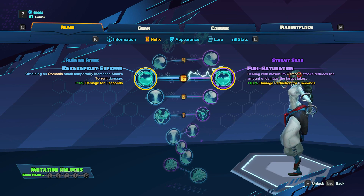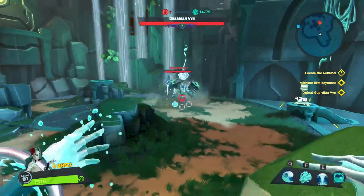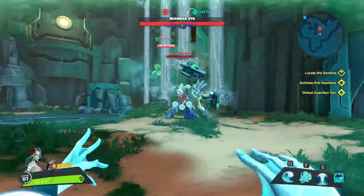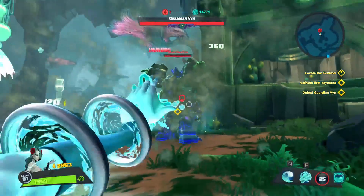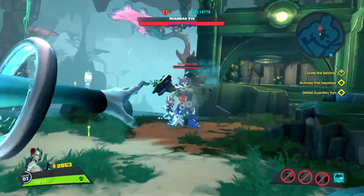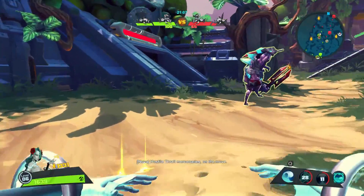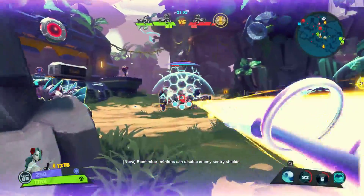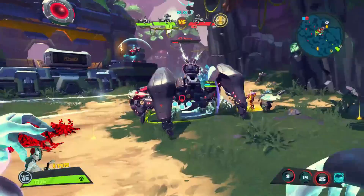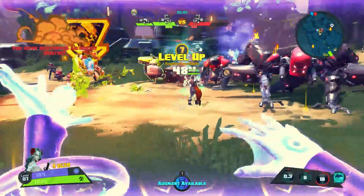At level 5, we're going to get two buffs to her passive, Osmosis: Karaka Fruit Express and Full Saturation. Karaka Fruit Express is going to increase Torrent's damage for a short time whenever Alani gains an Osmosis stack. Ideally you want to use Wellspring right before you hit your third stack — you will do increased damage on every shot except for your first. Every shot after you hit your third stack will go back to doing normal damage. Keep in mind you will have to wait a moment to shoot while you use Wellspring, decreasing your DPS for a second or so, so only use Wellspring when you can afford to. Full Saturation is going to provide damage reduction whenever Alani heals with maximum Osmosis stacks. This applies to the target healed — if you heal an ally, it will give them the damage reduction, not Alani. If you do not target anyone, then Alani will receive the damage reduction. This is a nice skill to have, especially if you have a tank on your team, as the damage reduction lasts 6 seconds.